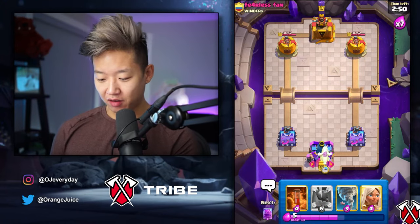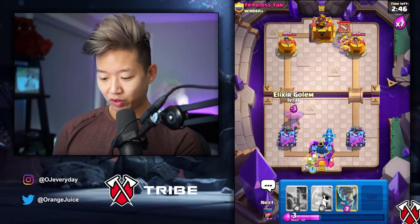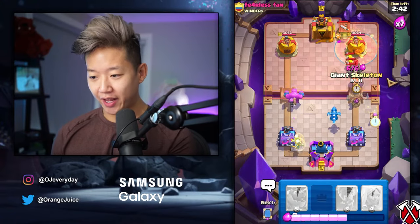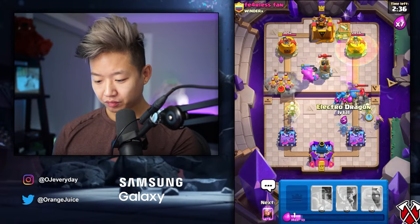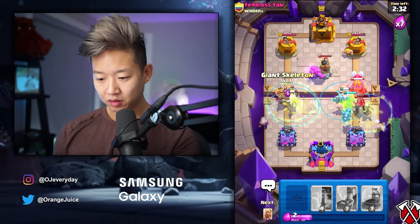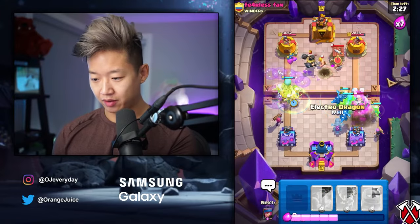You can't evolution firecracker stuff with mirror, so that's kind of pointless. We're just going to put stuff — why is he playing like it's 1x? Oh my god, this is great. We need Evolution Firecracker, some Battle Healers. We're going to need to really stack Battle Healers right now.